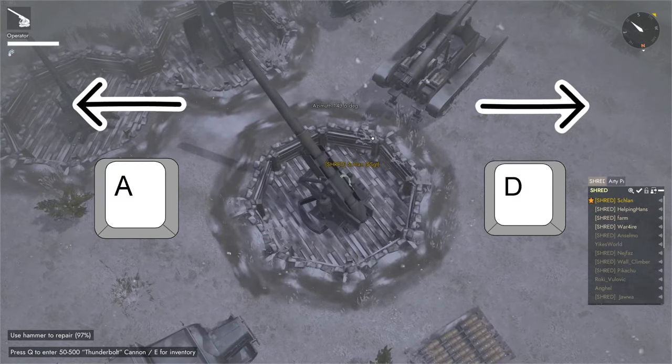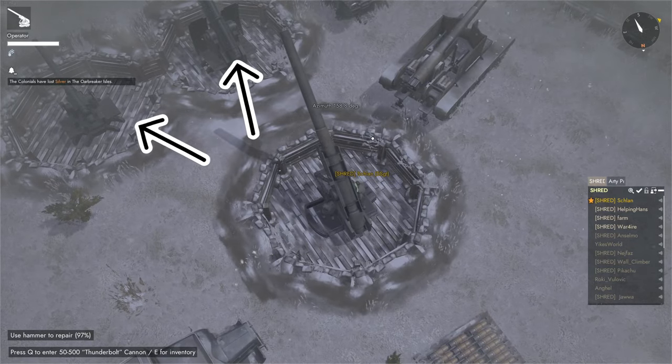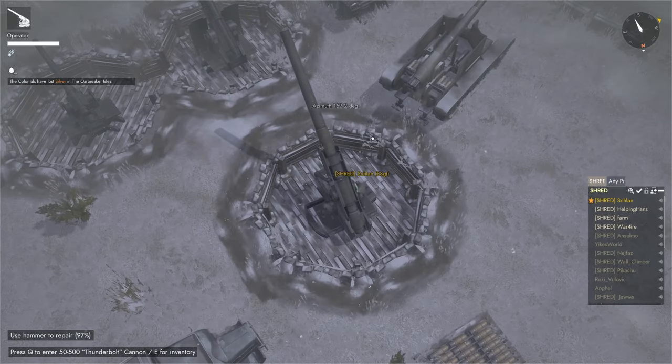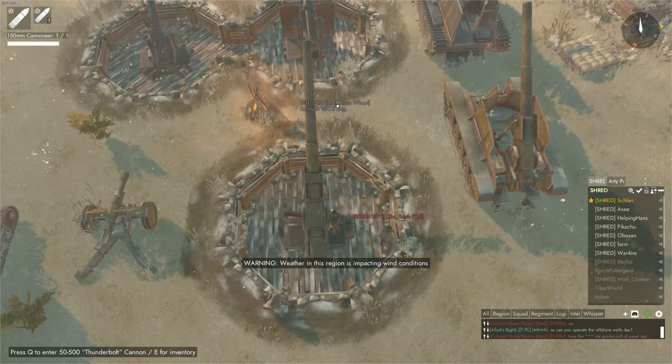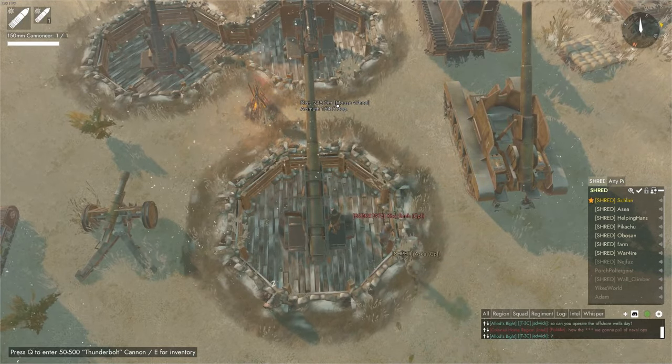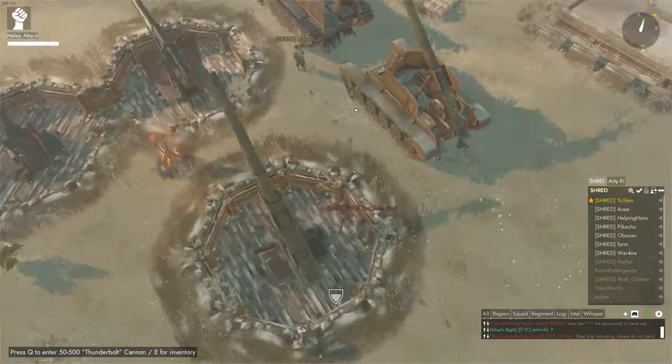This is exactly the same for the Warden 120mm and 150mm guns. The other difference here is that the right side of the gun changes the distance by increments of 6 meters, not 10 meters compared to the Collie 120. The max range of this gun is 350 meters and its minimum is 200.